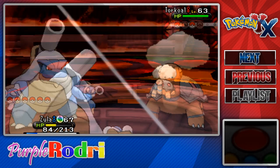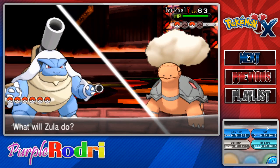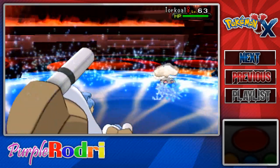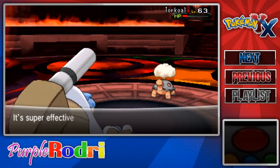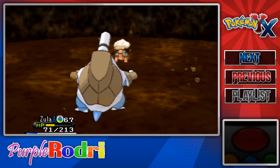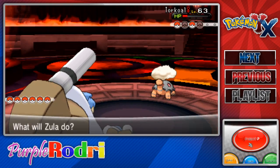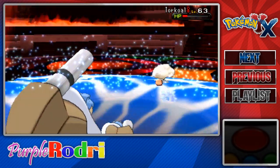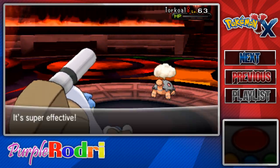Here comes Torkoal! I haven't seen Torkoal in a long time — that's a not-too-familiar face. Super effective! Earthquake though — that's not going to do much. Zula, the beast, the tank, the legend, standing up in the Blazing Chamber. And we're about to sweep Malva. Let's see who her last Pokemon is.